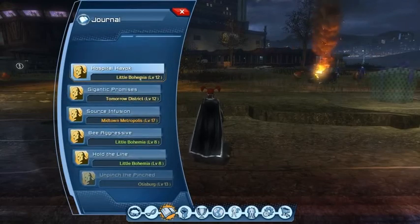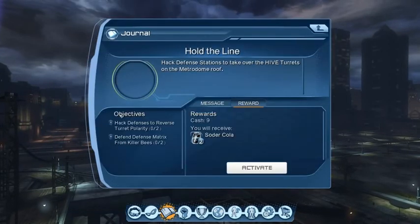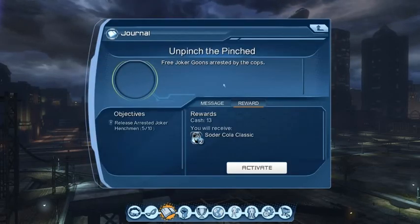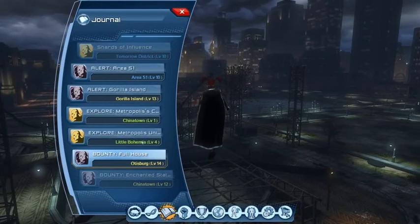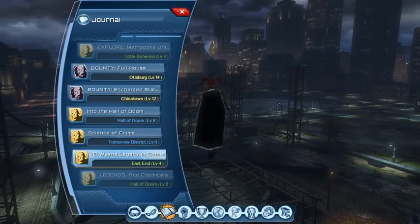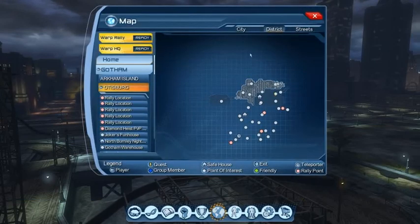I can't see it at all, that's weird. There are objectives there, that's for sure. How very strange. Let's see if there's anything else in Gotham before we go. 'Hold the line — hack the defensive...' No, that's in... What's this one? 'Free Joker goons arrested by the cops.' Pretty sure that's the one we were doing — go to the Joker's funhouse, we don't want that. It's in Otisburg, Tomorrow District, Guerrilla Island, Chinatown, Little Bohemia, the Hall of Doom. Where's East End? 'Visit Gotham's East End and explore the Wayne family legacy with Booster Gold.' That's a Booster Gold exploration quest we haven't done.